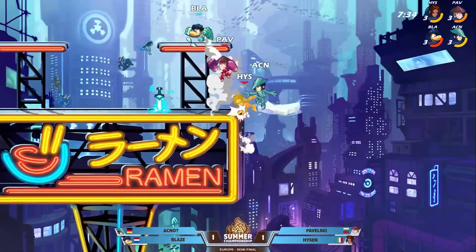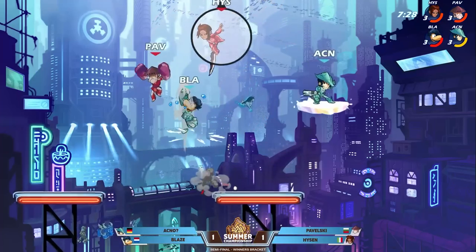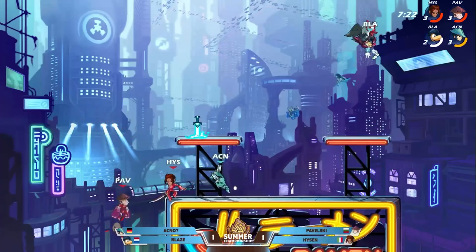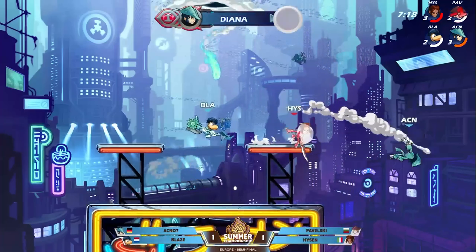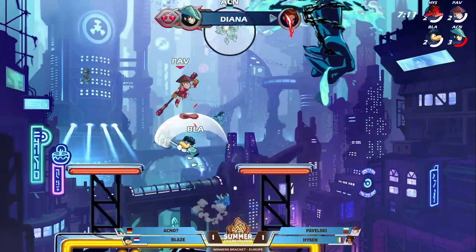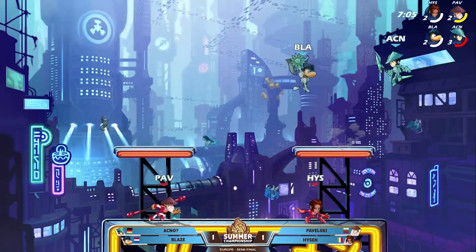Turn it around — almost got the KO. Missed the down air. Heisen tried to come over to relieve some pressure, but instead ended up getting caught by the Nair. Akno swinging all directions — Pavelski going to get the first stock of game number three with the recovery on Blaze. I'm liking the positioning that Pavelski's been playing. Good KO by Akno, but Pavelski has been playing very good spots to try to set up for Heisen. Another recovery KO from Akno — Akno's been putting those on pinpoint.